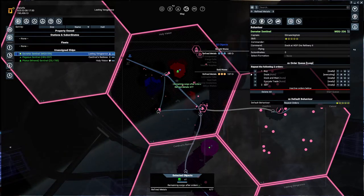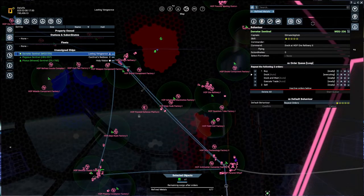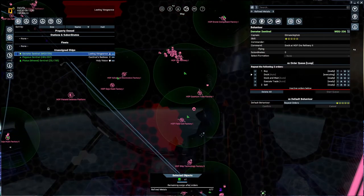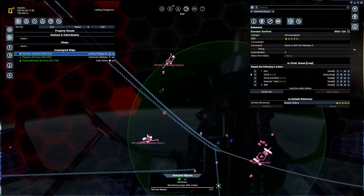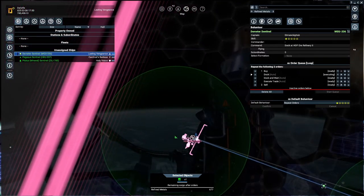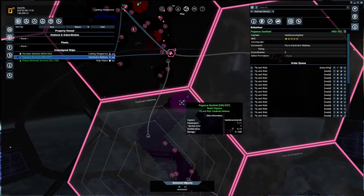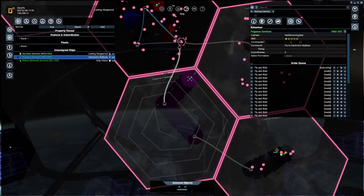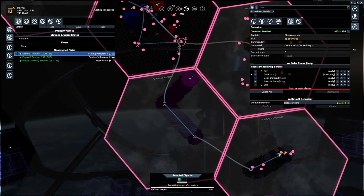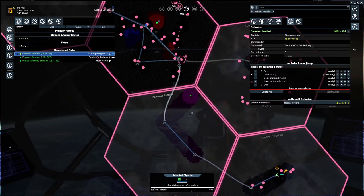What are you going to be buying from? Let's close all of these. Where are you heading? He is heading all the way over to this station because there is the cheapest amount. My ship is now going to be exploring Cardinal's Redress. When we discover more factories, more of those, we'll just add them to this guy's list.